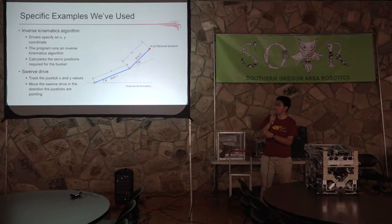Another example we've used before is a swerve drive. In past years we had a drive system where each wheel is on a servo, so it can turn and move up, down, left, and right without ever fully rotating. It's a really complicated drive system requiring a complicated control system — we tracked the joystick values on the driver controllers, monitored them to see where they wanted to move the robot, and the robot would move in that direction accordingly.